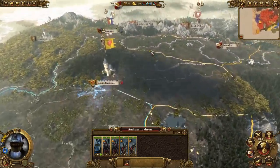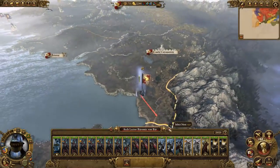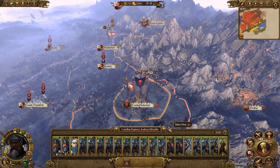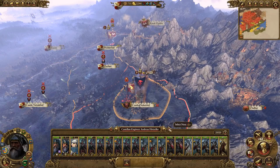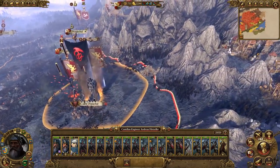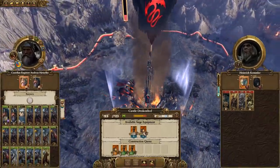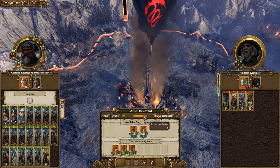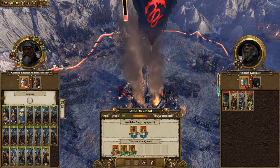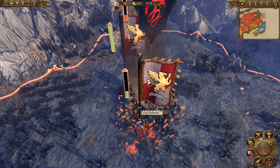I think it's worth having Andreas around Marienburg with a few units just in case we have another rebel issue. We're back to Karl Franz - that's all the movement for this turn. I think we'll take out that siege next turn. Keep the siege going. I think that is everything - we can't build any stuff so there's no point messing around with that.